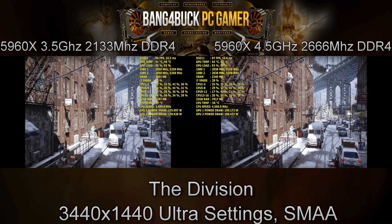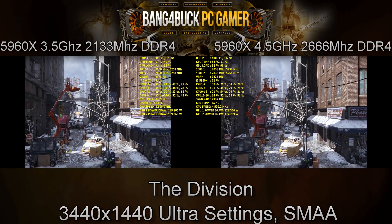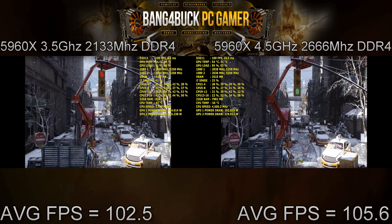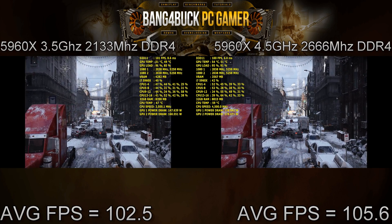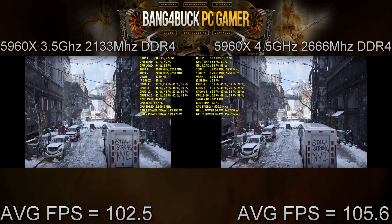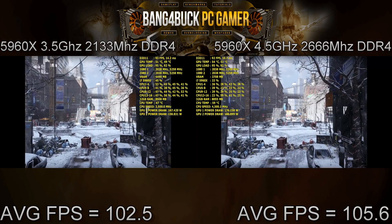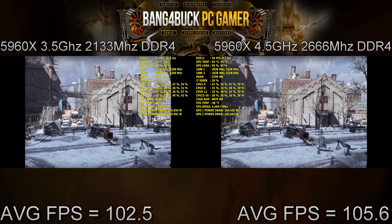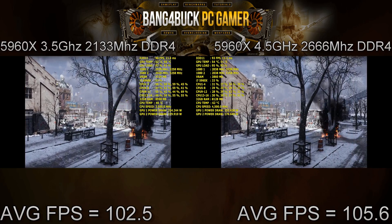This game doesn't show a massive increase in performance like Rise of the Tomb Raider did. At stock I was able to achieve 102.5 frames per second, while with the system overclocked I achieved 105.6 frames per second — just about three frames per second increase, nothing really to shout about, but an increase nonetheless. When it comes to overclocking, gaming isn't necessarily the be-all and end-all.